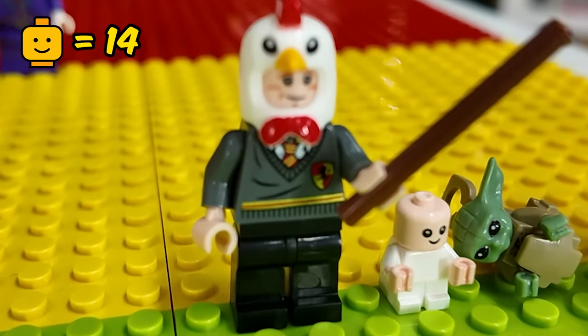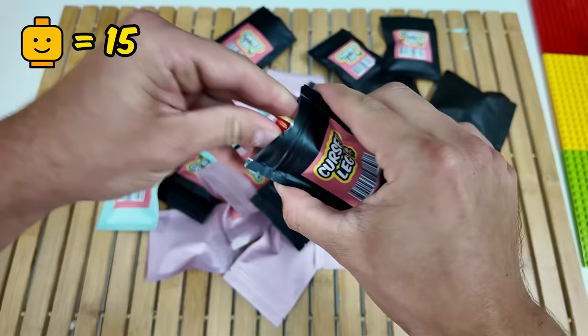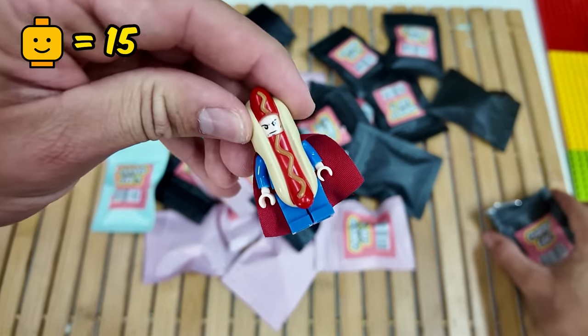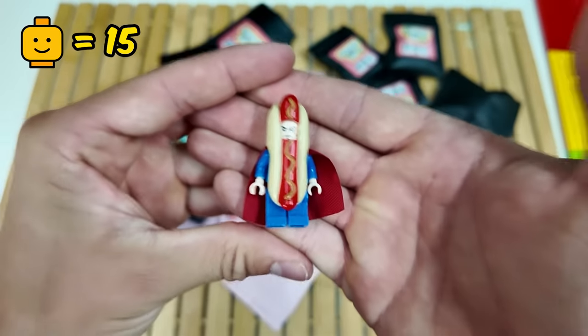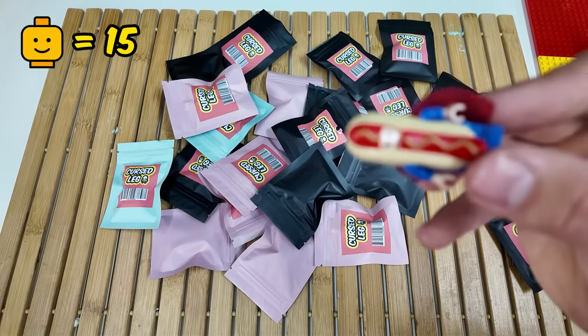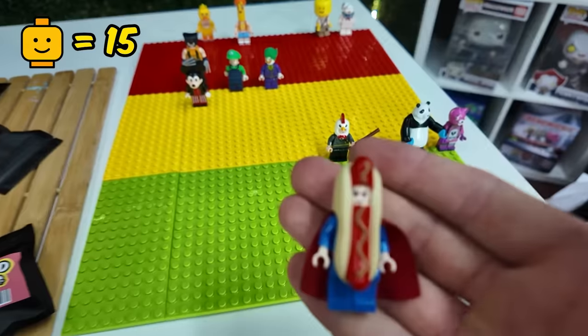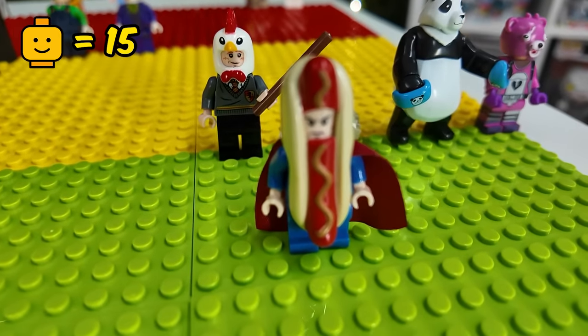You're a wizard, Harry. The next cursed Lego is — what? It's Superman in a hot dog costume! Imagine this flying towards you. I'm going to rate hot dog Superman as not cursed, even though he does look pretty strange.